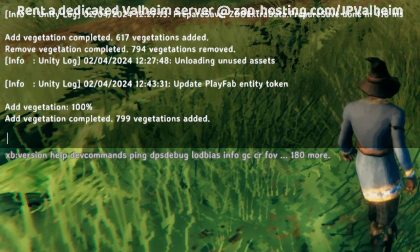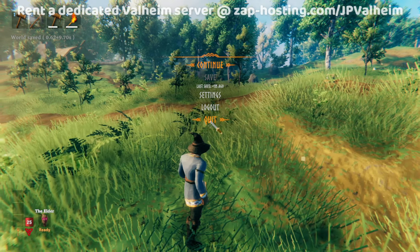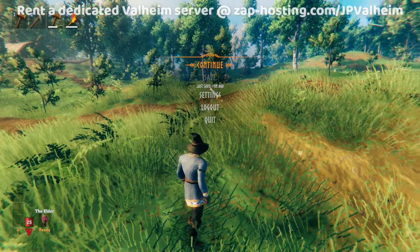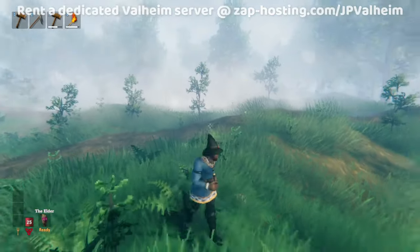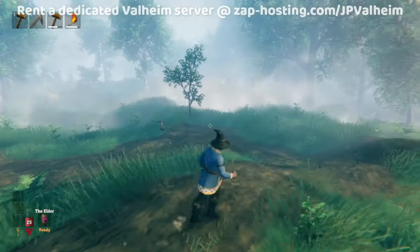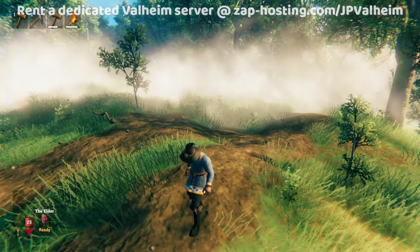There's one more command that is probably good to use every now and then: it's world clean. And you're going to save your world. Normally Valheim will just save anyway when you quit, but it's always good to save and wait until you see this last save thing and get that message in the top left — then you know for sure you're good to go. Then you can just quit Valheim. After you run any kind of command, it puts the game into this kind of weird state where you need to leave and come back, so just turn Valheim off and turn it back on, and then you should be good.